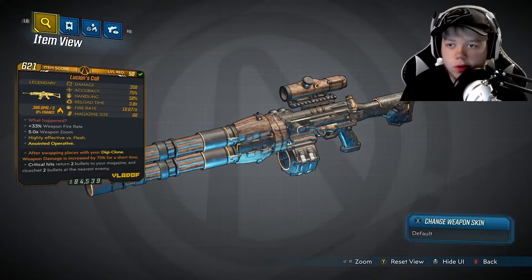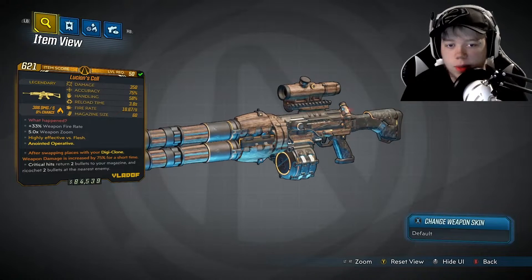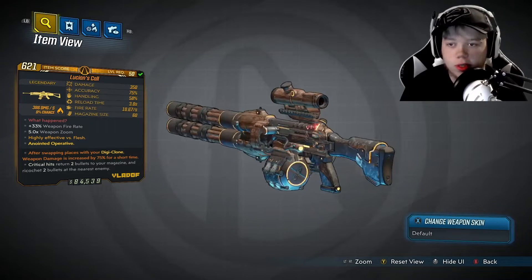Everybody, today we are going to be looking over the Lucian's Call — I believe that's how it's pronounced. I revealed this weapon in my unbreakable shield Zane build, but now I get to show it off, which I'm really excited about.